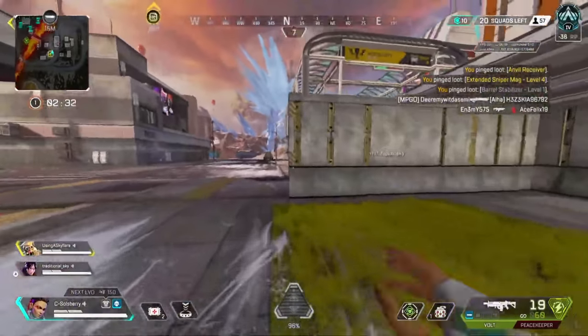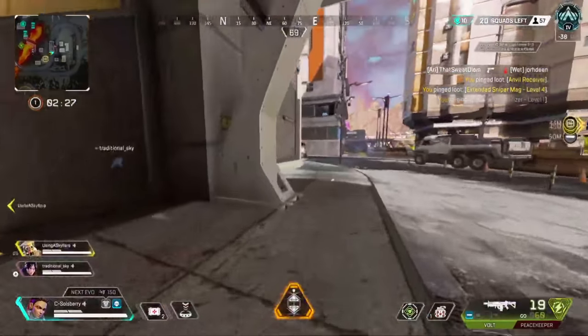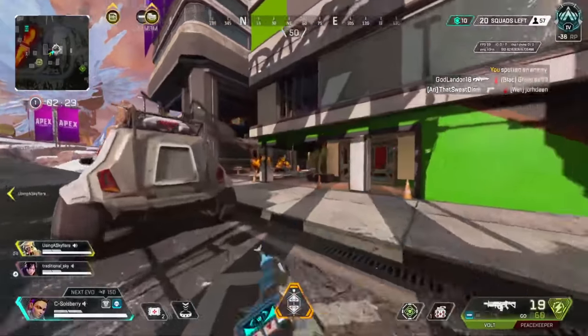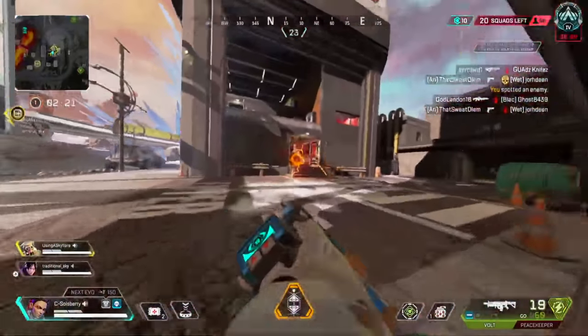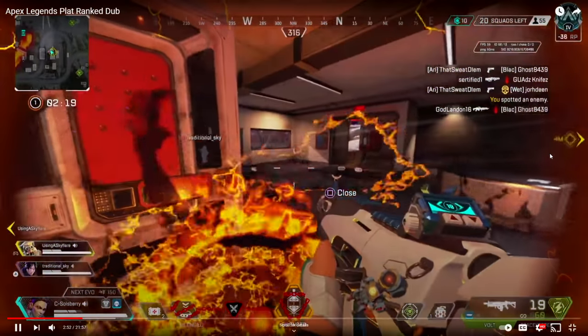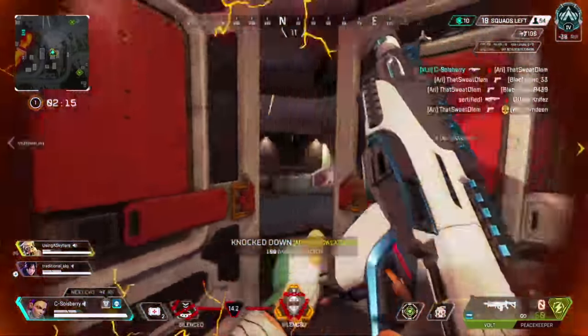Amazing teammate — Salisbury is pinging everything. They head over, and I'd wait for a knock before pushing. They do have a couple of knocks inside, which is a good time to head in. I instantly notice: climb up to the second floor, Salisbury — you won't get hit by that Revenant silence if you go upstairs, or even Loba Q up to the top floor instead. But he runs right in and gets the knock.